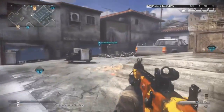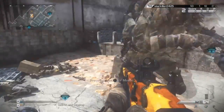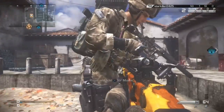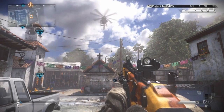Hey guys, what's up, it is me psfreak33 and we are on the invasion map pack to show you a brand new out-of-map on the map Departed. We're gonna be showing you how to get outside the map using the teleport glitch, so if you guys want to know how to do that glitch, feel free to click the link down below in the description where I'll give you a full tutorial on how to do it step by step.